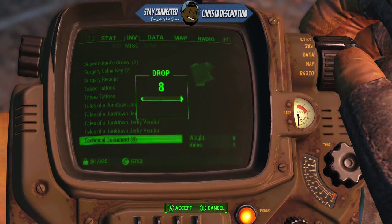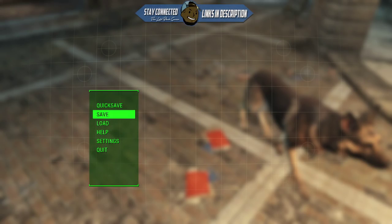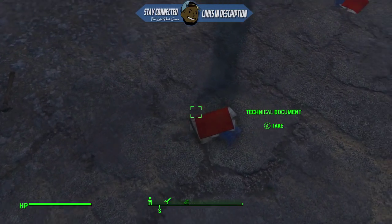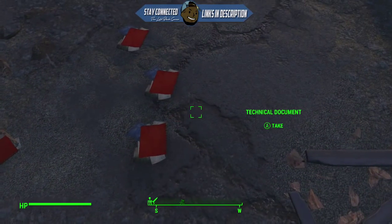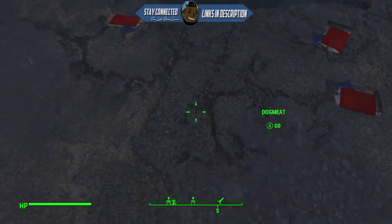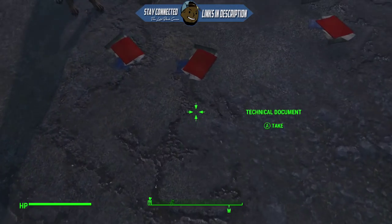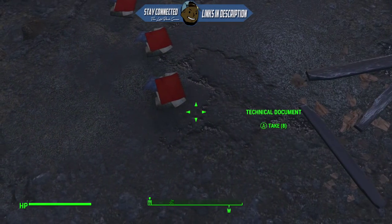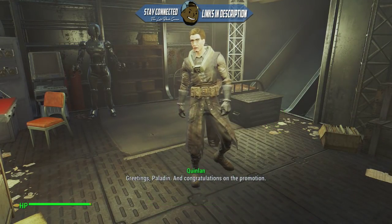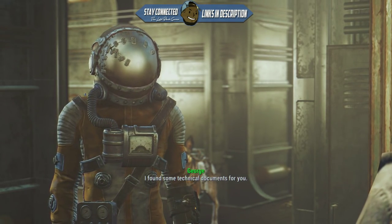You're going to want to do this for around 4,000 to 40,000 technical documents. If you have 40,000 technical documents you will net around 1 million bottle caps. The game doesn't really require you to have 1 million bottle caps, but it is pretty fun to do and extremely easy. Just duplicate as much as you need — when you have 40,000 you can get 1 million, so do this for an hour.